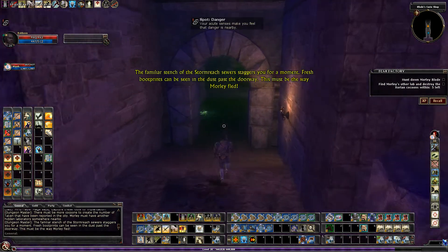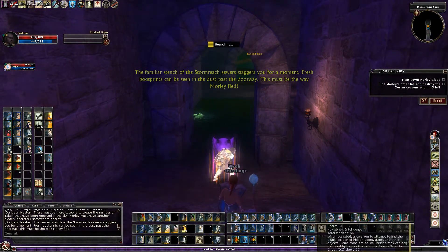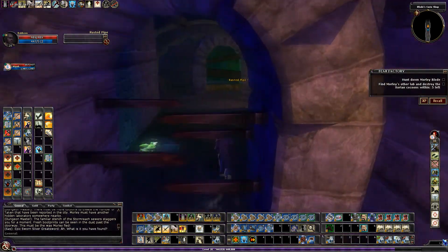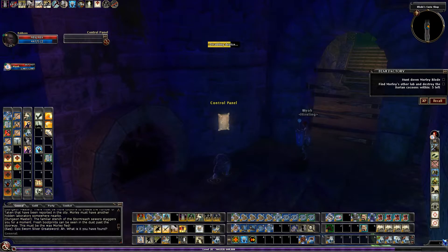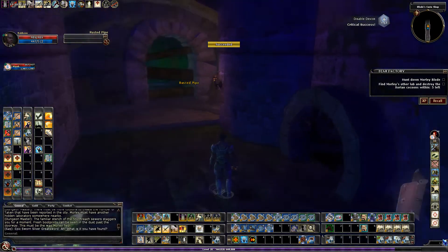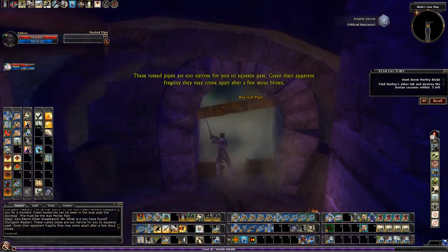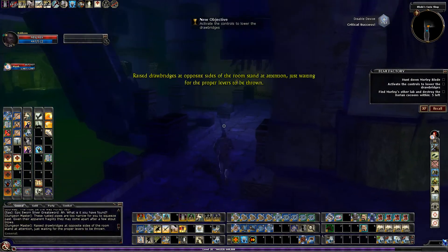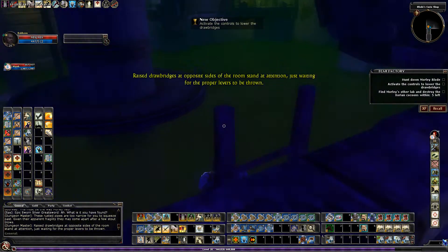The entire stench of the Stormreach sewers staggers you for a moment. Fresh boot prints can be seen in the dust past the doorway — this must be the way Morley fled. These rusted pipes are too narrow for you to squeeze. Given their apparent fragility, raised drawbridges at opposite sides of the room stand at attention, just waiting for the proper levers to be thrown.